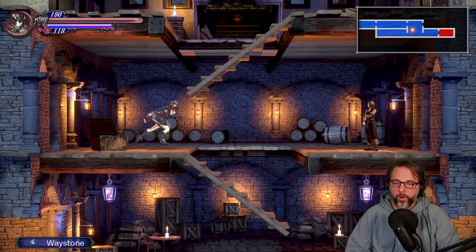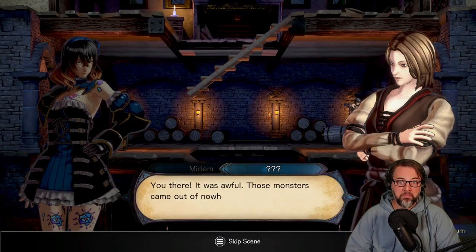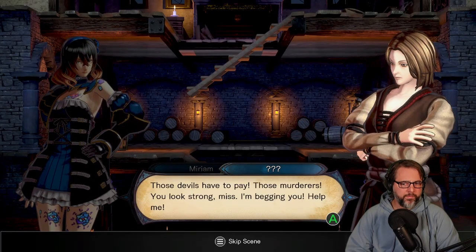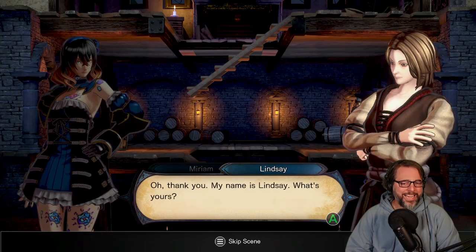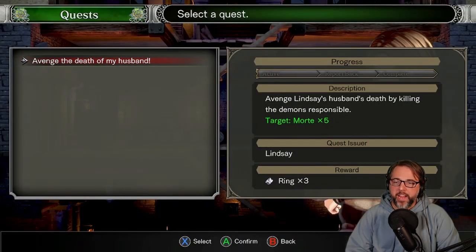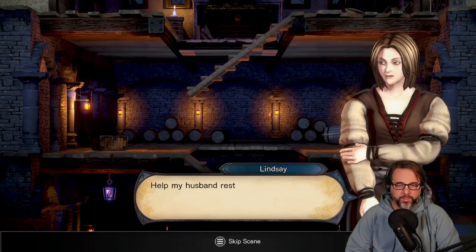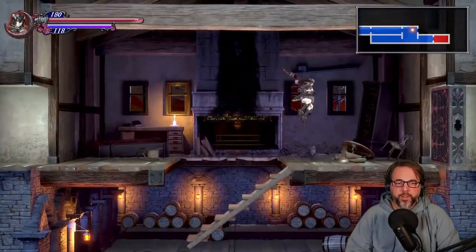What's in here? A waystone. 'Who are you? It was awful, those... where are those devils? They have to pay, those murderous...' 'Thank you, Lindsay.' 'Well, Miriam, I want you to...' Here's what I've turned up: avenge the death of my husband - avenge Lindsay's husband's death by killing the demons responsible. Oh, side quests! Cool, little side quest action. I love it.